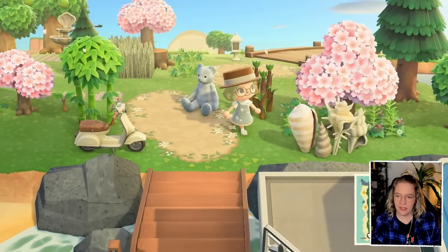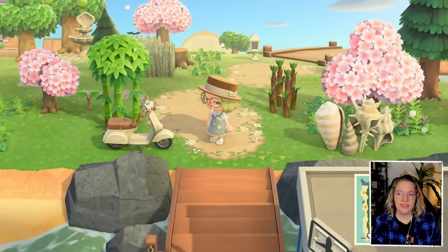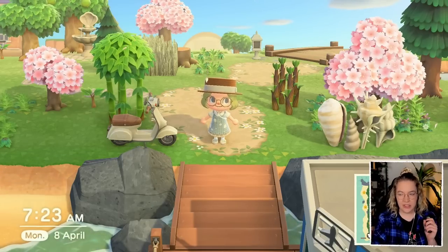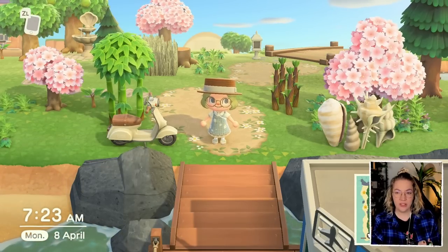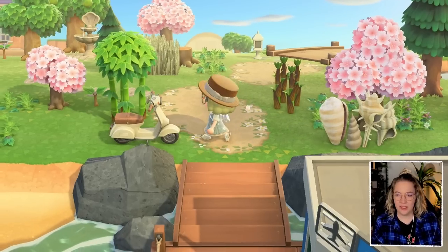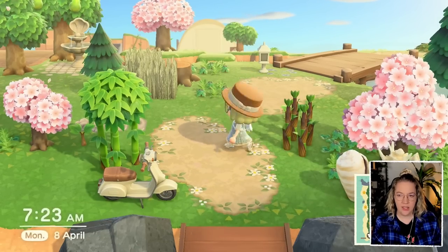I also have this mama bear which I thought was really cute - maybe we could put that by the campsite. We're missing a whole bunch of blue items. I think I'd like the scooter to be in blue. It comes in a very dark blue, but also a pastel blue - I think I prefer that one, so we'll probably switch this out.